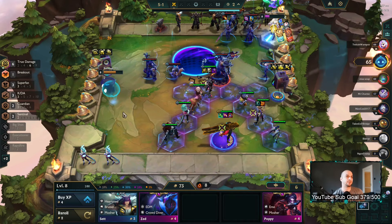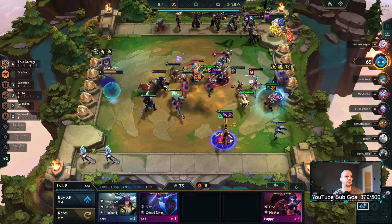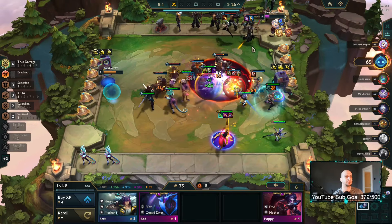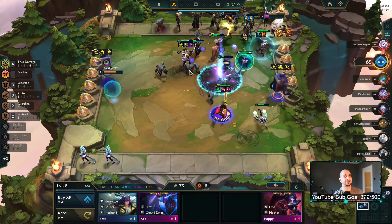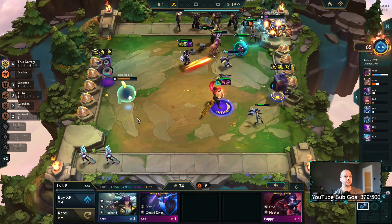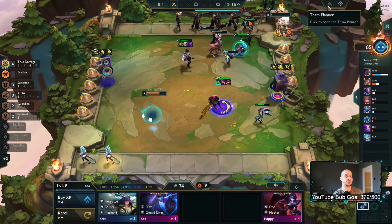Nico three is doable for sure — even Echo three is possible. Oh, he sold Echo! Or — wait, what is this guy? Oh my god I just wiped his whole team. One tap, nice. So we can go for Echo three as well, which is very good.